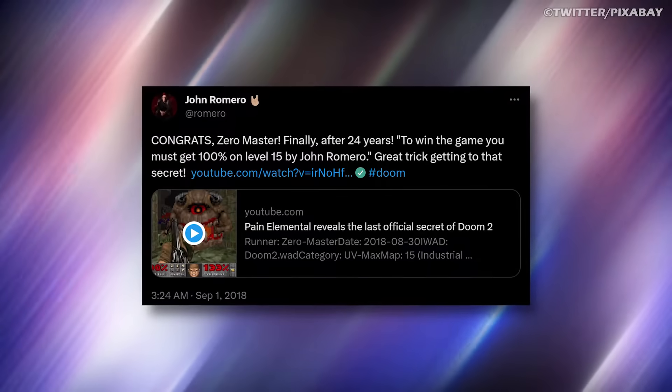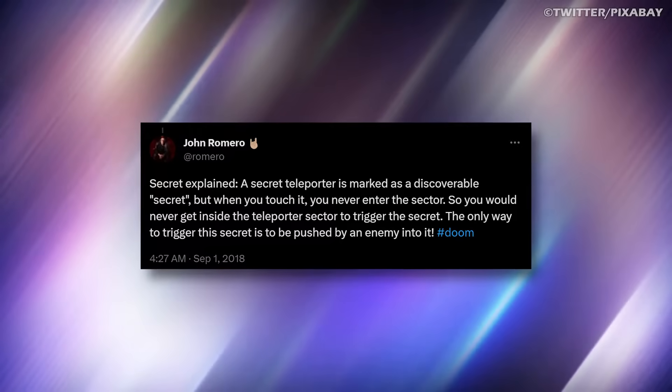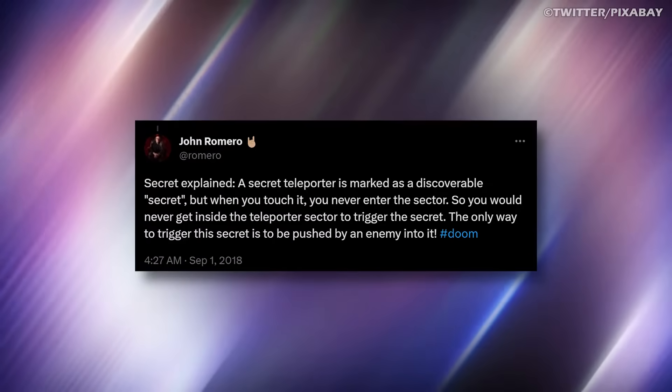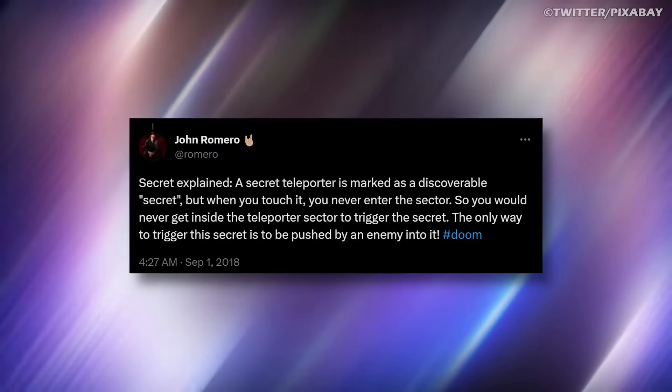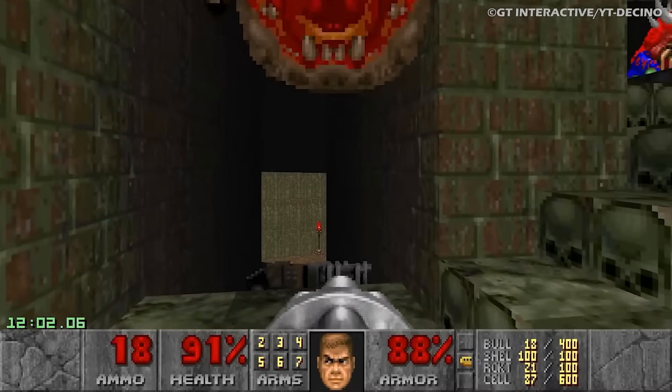All one had to do was lure a specific enemy down to the area in question and deliberately get hit in such a way that it knocked the player back into the secret area, causing the game to mark it as found. For his trouble, ZeroMaster received a personal congratulations from John Romero and recognition as the first person to achieve true 100% completion of Doom after 24 years.